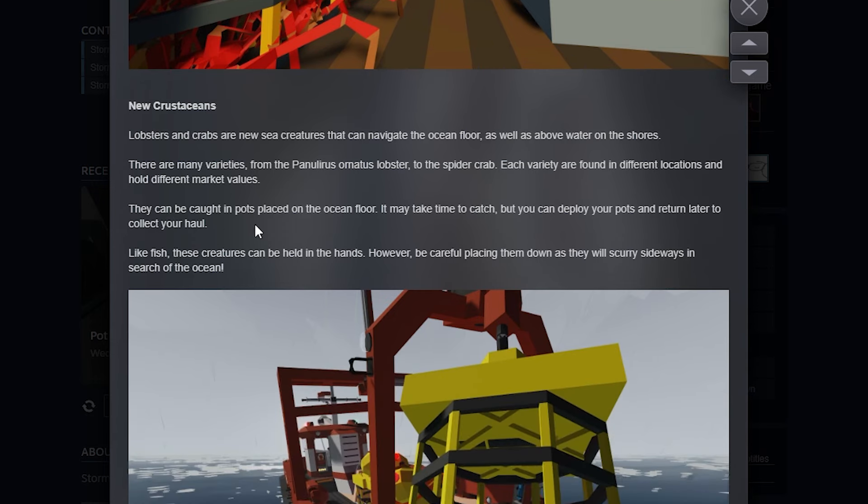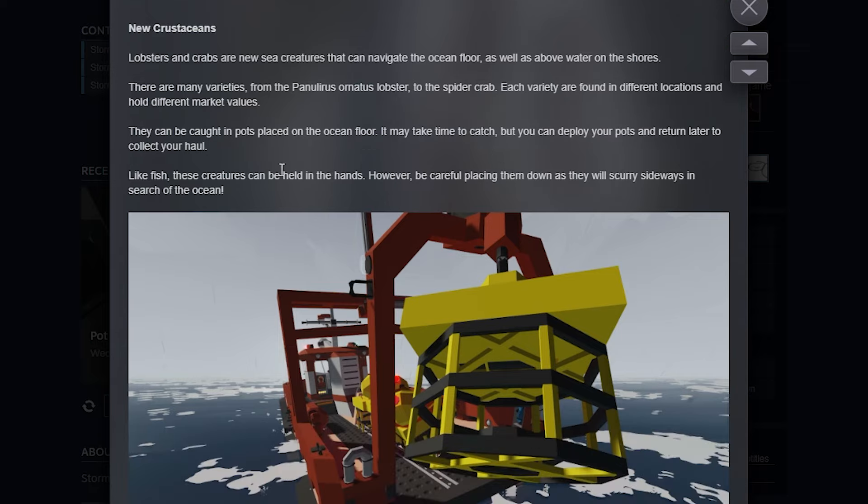They can be caught in pots placed on the ocean floor. It may take some time to catch them, but you can deploy the pots, return later, and collect your haul. Like fish, these creatures can be held in the hands; however, if you drop them they will scurry away in search of the ocean.